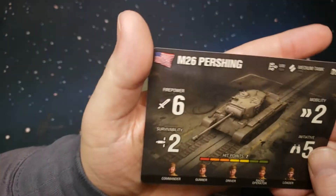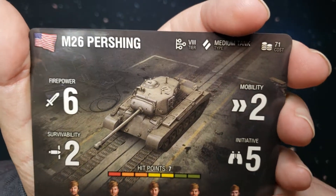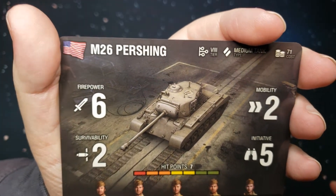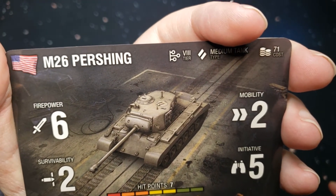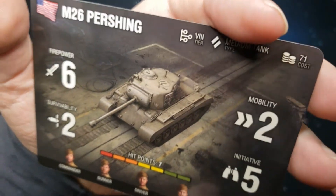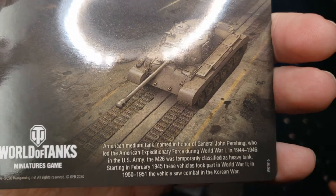We've got our stat card here. As you can see it's got some pretty good health, firepower is pretty high — it's a six. Initially with a five movement, he's going to be moving slow but shooting quick. And then there's a little bit of history there about the Pershing.